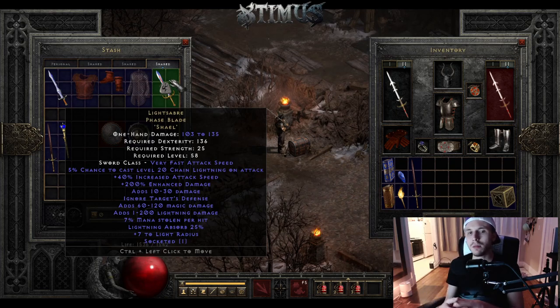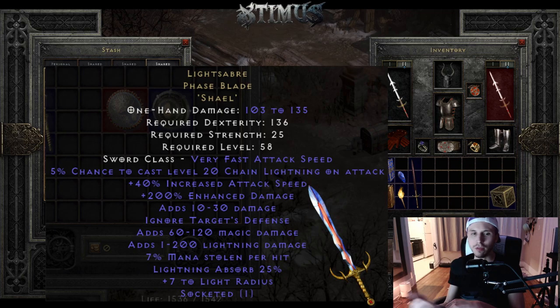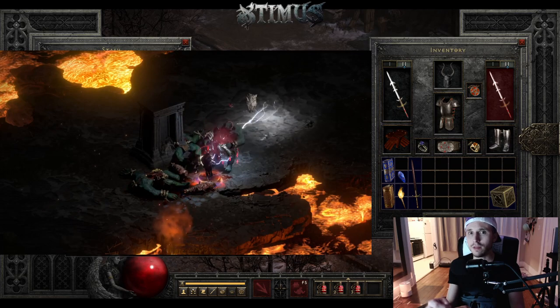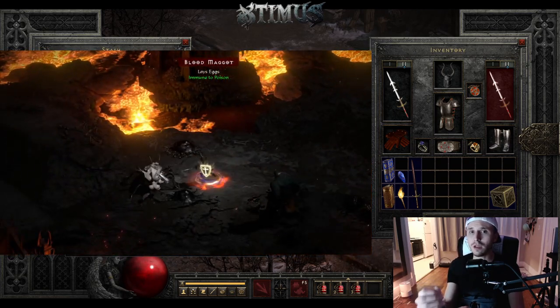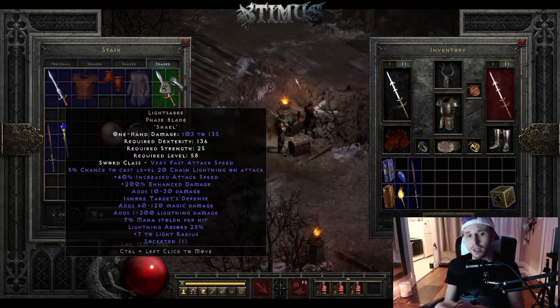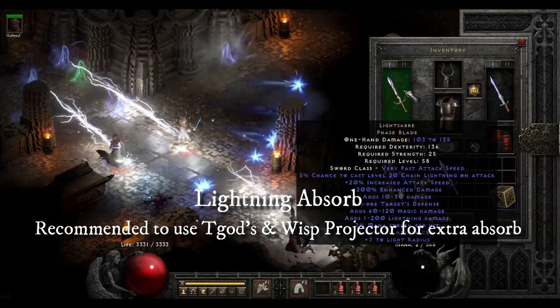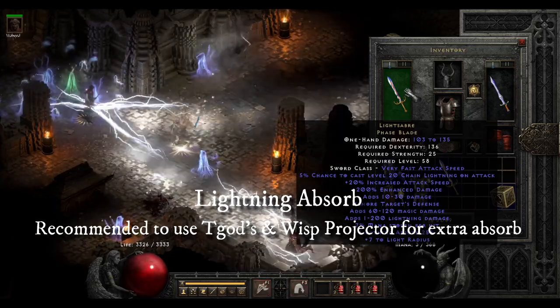The next item on the list is Lightsaber. Probably one of the most overpowered unique weapons in the game and it's another weapon that people just throw away. Up to 40% increased attack speed with a Shael rune in there, up to 200% enhanced damage, and ignores target's defense — this works similar to Sanctuary Aura and completely removes defense from any monsters you fight except for bosses. It has magic damage which is really good against physical immune monsters, 200 lightning damage, and 7% mana stolen per hit which is really important because when you're using skills like zeal or frenzy you're still using mana. It has 25% lightning absorbed, so you really don't need to worry about lightning souls anymore — they're one of the highest damage dealing monsters in the game and everyone dies to them.